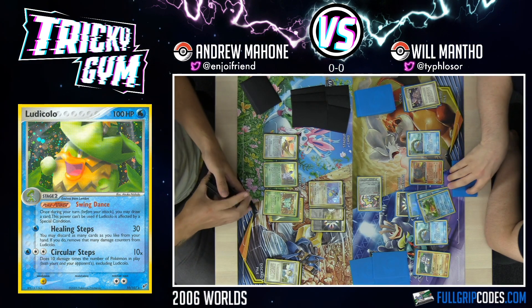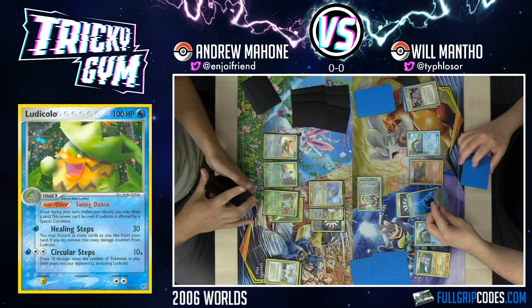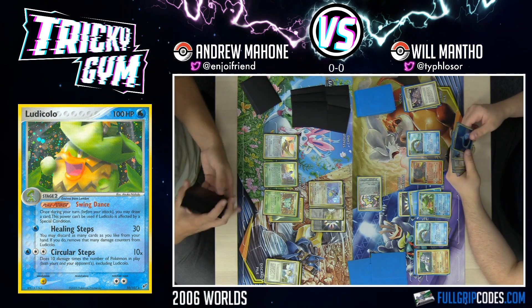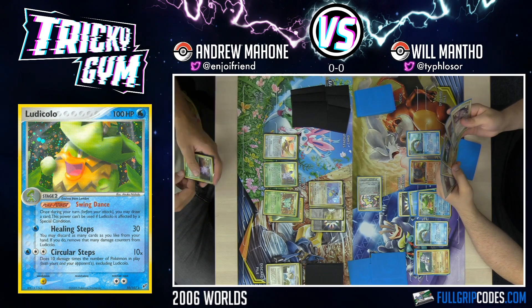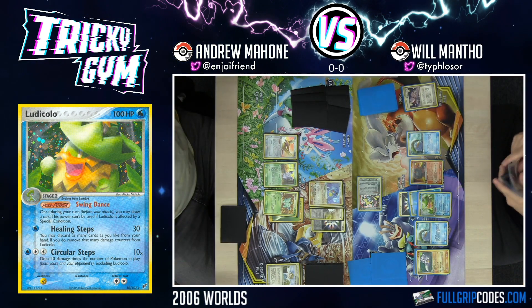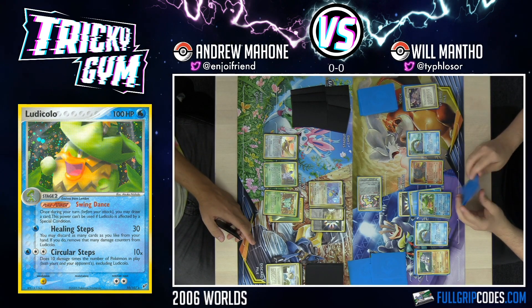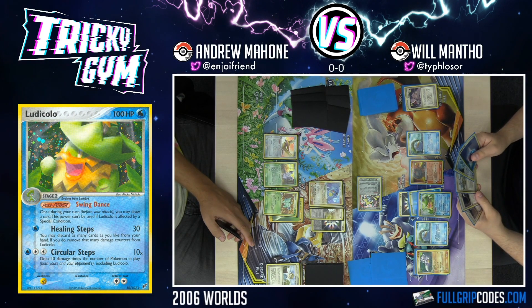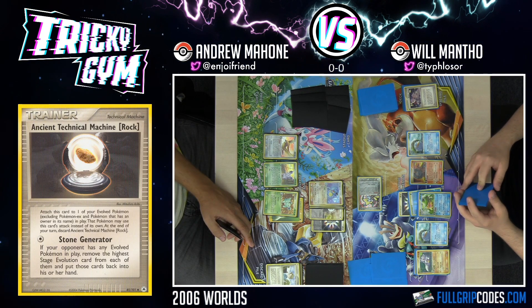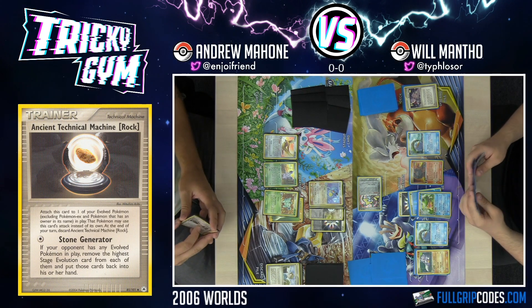I'm really happy to be evolving up without using Rare Candy this game because Will also plays an ATM Rock in his deck, which can just go and devolve all my Pokemon — very disruptive. It just gives your evolved Pokemon a bonus attack called Stone Generator that devolves all my Pokemon. If I go in with Rare Candies, Will could just ATM Rock and lift up all my evolutions. So I've got my Nidoqueen in the active with Double Rainbow Energy and Holland Energy. I can use Power Lariat, and I do have three evolved Pokemon in play — the Pidgeot, the Nidorina, and the Nidoran.